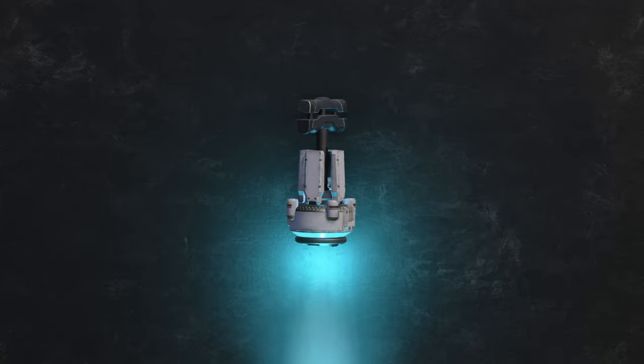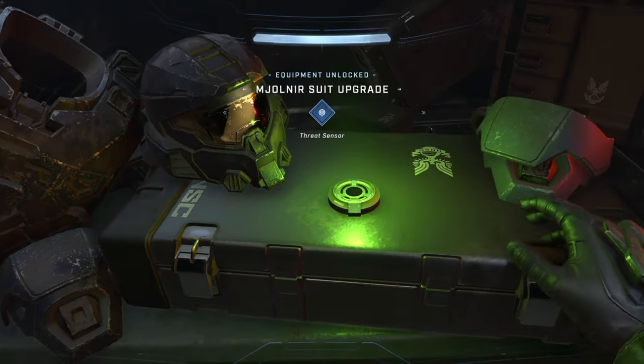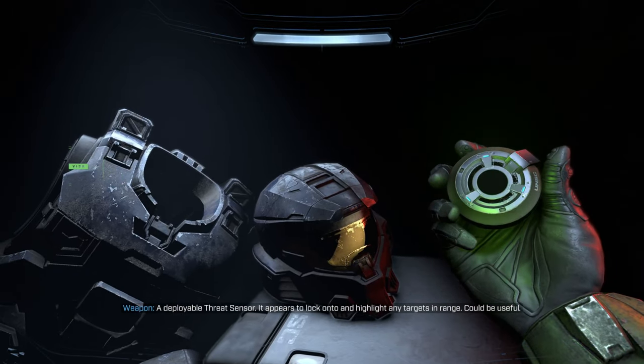On December 2559, Spartan Hudson Griffin had a threat sensor on him as part of his kit. By May 28th, 2560, Master Chief found Griffin's removed armor in the tower and took his threat sensor for himself.